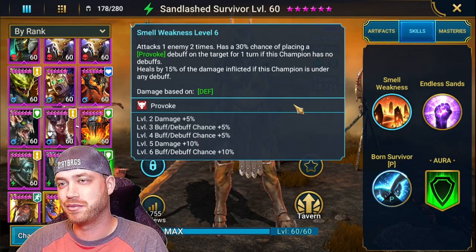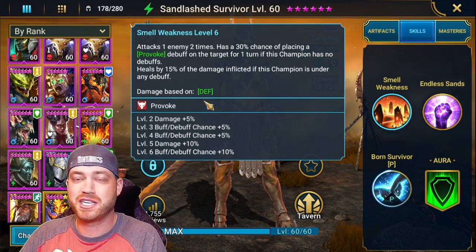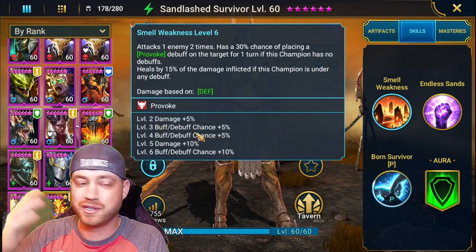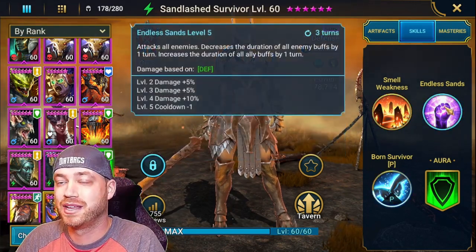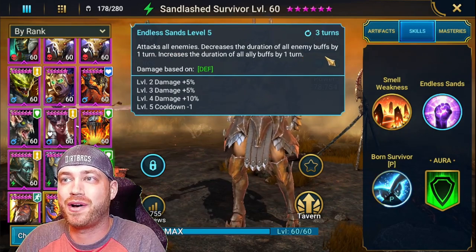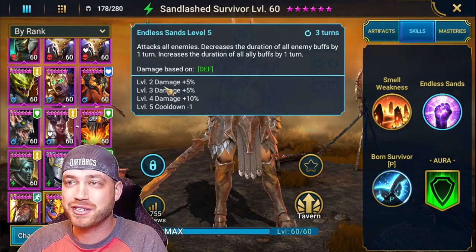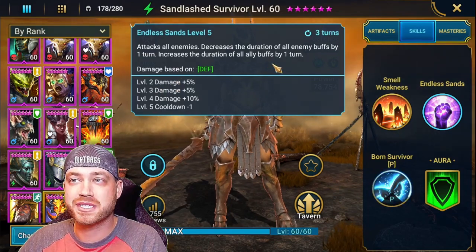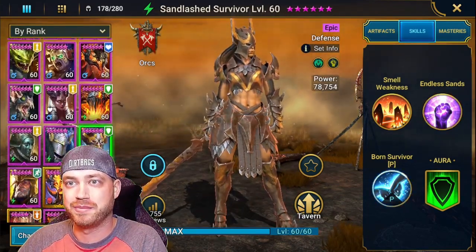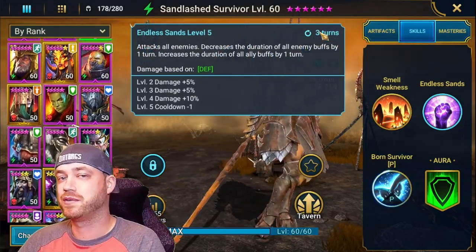So she heals herself if she's under any debuffs, and places a provoke if she is not under debuffs. For the dragon this is perfect - if you bring her into the Doom Tower dragon boss, she has a chance to provoke just like God Seeker does. Her A2 attacks all enemies and decreases the duration of all enemy buffs by one turn, which is very good for Hydra - she's very good for Hydra. It also increases the duration of all your buffs by one turn - basically the same skill as God Seeker.